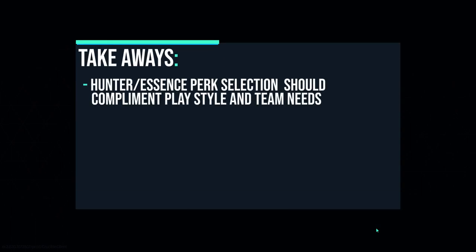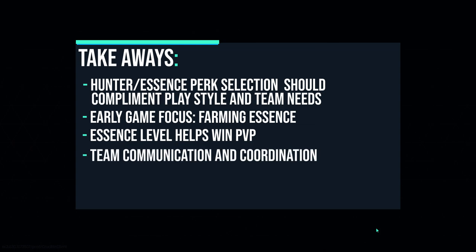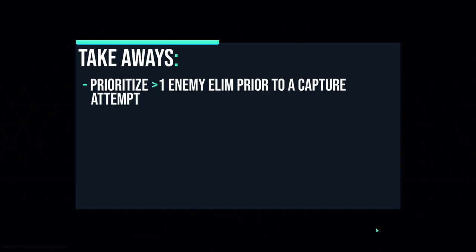Let's recap what to take away from this guide. Choose hunters and essence perks pre-game that complement your playstyle and your team's needs. Remember, essence perks can be changed up until the moment you drop into the map. Early game should be focused on farming essence by eliminating Crucible's wildlife or capturing harvesters. Essence level helps win engagements, and those higher tier perks are going to come in handy. Team communication and coordination is paramount, especially at a competitive level. Hunter knowledge will assist in predicting enemy rotations and attacks. Finally, when the hive has been defeated but the enemy team is in the area, focus on getting at least one elimination prior to attempting to capture. This will result in even numbers in firefights while one teammate goes for the capture.